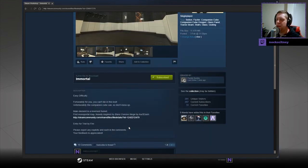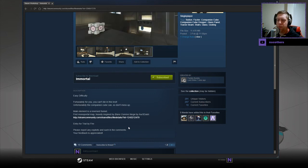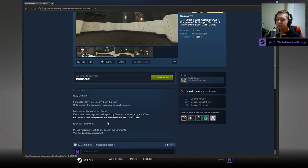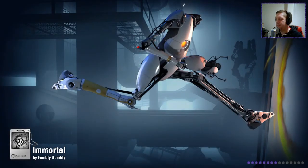Easy difficulty. Fortunately for you, you can't die in this test. Unfortunately, the Companion Cube can. So don't mess up. Main element is Reverse Funnel. First Monoportal map heavily inspired by Blankcomneige by R3, which we completely made a disaster of. Entry for Trial by Fire — please report any bugs, exploits, etc. Without further ado, let's jump into the map.